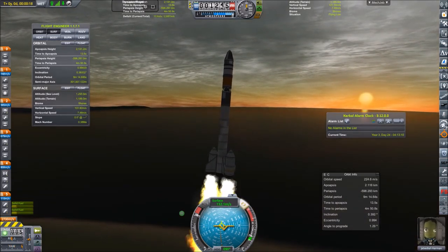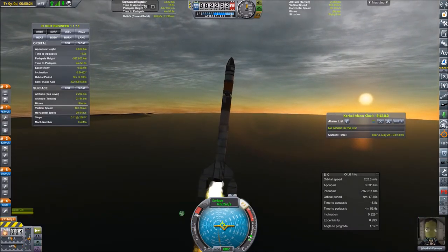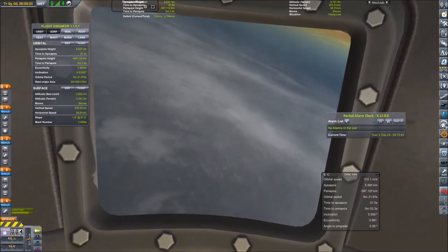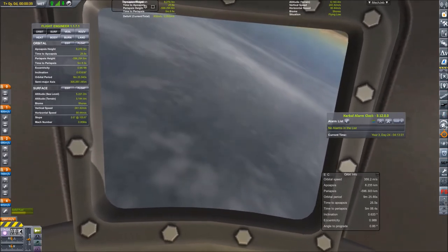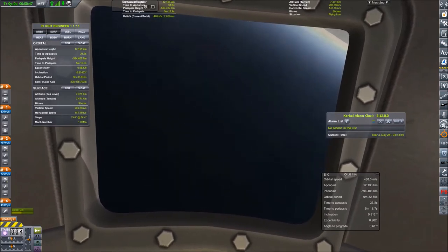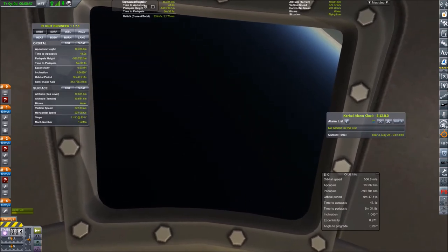I should have added the parachute ejection module even before the first manned test flight — it's very reasonable to do so, but I might have forgotten a little bit about the safety of my Kerbals. Launching at sunrise is actually a good thing because a few minutes later everything will be brighter when the spacecraft lands. I really like to look out of the window from IVA when piercing through the clouds and watching the sky turn from blue to black.